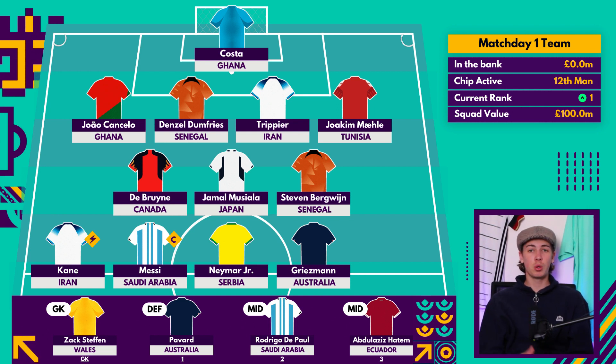Denzel Dumfries is another very good attacking full-back I'd implore everyone to target. He's one of my favourite defensive assets with so much attacking potential for the Netherlands — in qualifying he produced a goal and an assist, and was superb in Euro 2020. At £6 million he's one of the most attacking defensive assets available, and the Netherlands should get one or two clean sheets in the group stage, starting with Senegal in match day one.